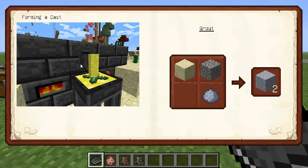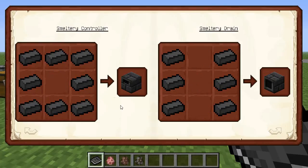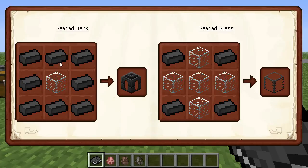When forming a cast, I like to use gold. A lot of people use aluminum brass because copper and bronze are plentiful, but you can really use whatever you want. All you have to do is put down the casting thing, then select gold or aluminum brass. We already went over grout and making the bricks, and here are all the recipes for all your pieces. You'll need a smeltery controller — these are all pretty easy recipes, kind of like a chest almost.